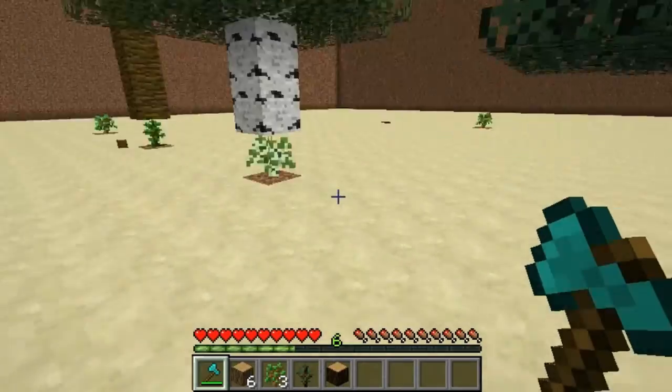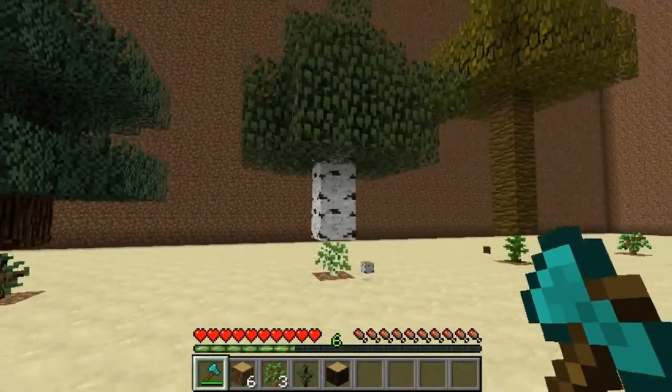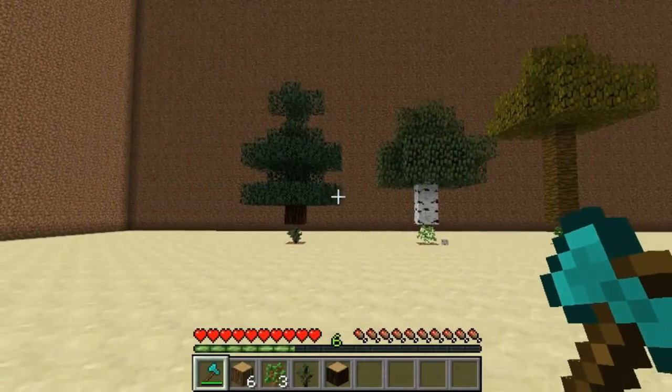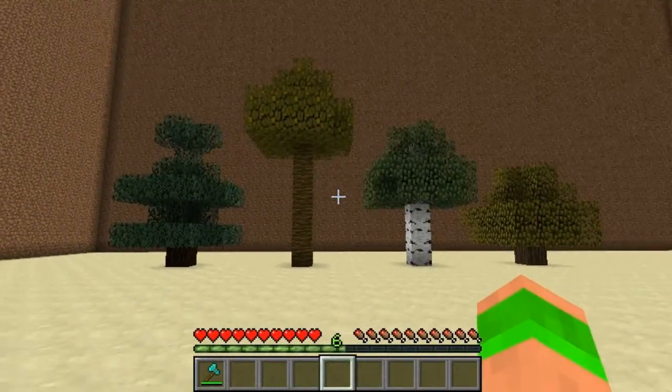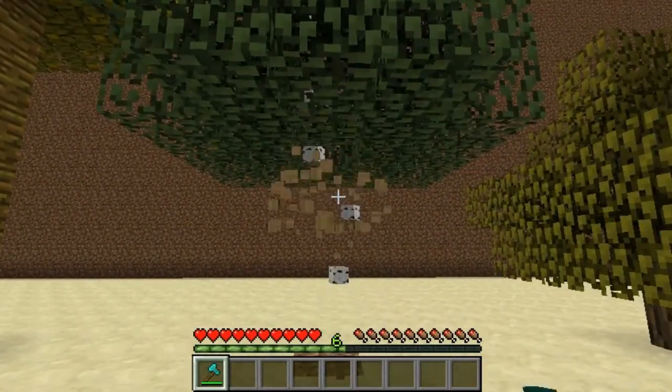You can also configure it so when you hit the tree once, the whole tree breaks and all the logs fall to the floor. I'll quickly show you an example of this now. So I'll quickly walk up to the trees and as you see when I break it, it'll all disappear and just fall into a pile on the floor.